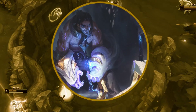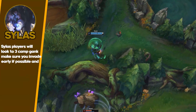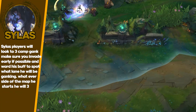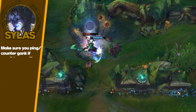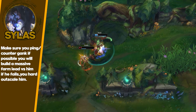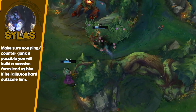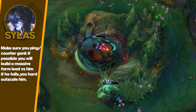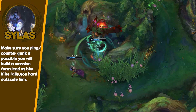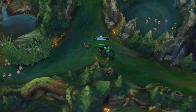Sylas is another average matchup. If he doesn't get the three-camp gank done early game he pretty much falls off. He can't out-clear you and doesn't really outscale you. Red Kayn is amazing into Sylas. You can also pull off Blue Kayn into Sylas if you're ahead with a farm lead — you'll typically have like a 50 to 60 CS lead on Sylas since he can't really clear fast enough, especially in lower elos where people can't really execute Sylas properly. He's a three-camp-into-cheese-gank champion — if it doesn't work, he's useless.